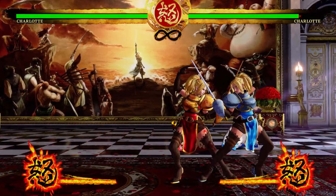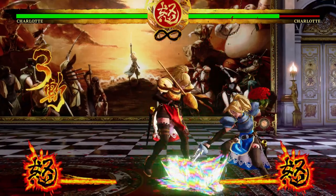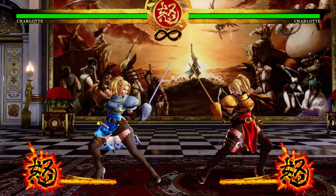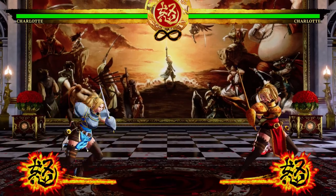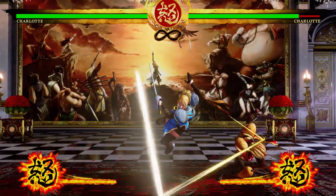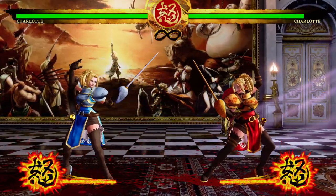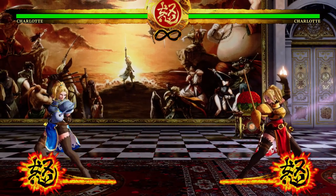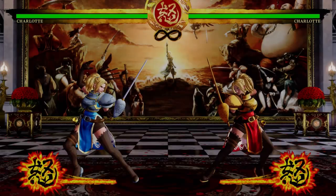Charlotte's cross-up jump heavy can lead into a full combo. Combos in this game aren't huge, but she can easily win the poke war. If someone outranges her she can go crazy on offense and start jumping a lot — she's very difficult to anti-air because she's barely in the air at all, cutting the reaction time considerably. Overall with pokes, fireballs, uppercuts, and jumps, she's a really complete and easy-to-understand package.